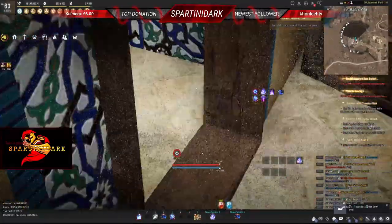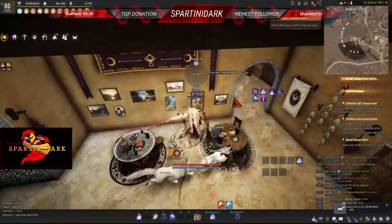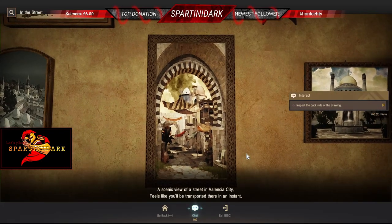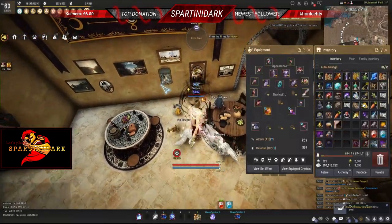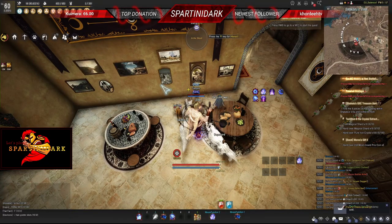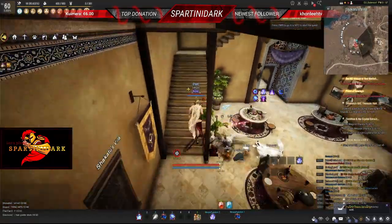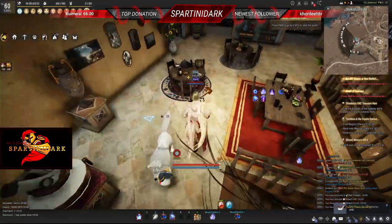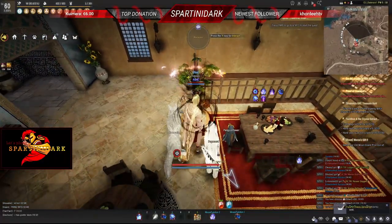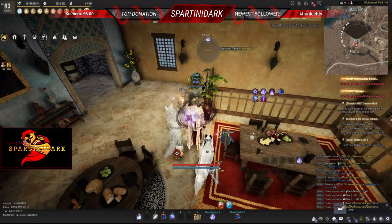Turn right for the first image — the first image will be here in the painting, just interact to get the first one. Now that we have the first picture, we will arrange it later. Now just go upstairs, and on the first floor we will talk with this little plant to get the second one.